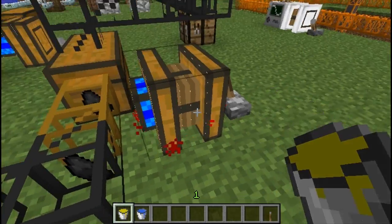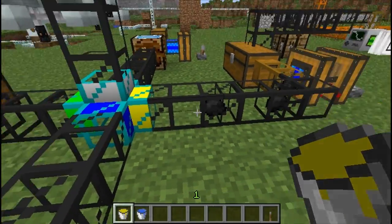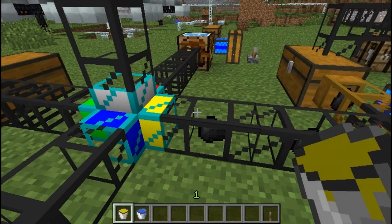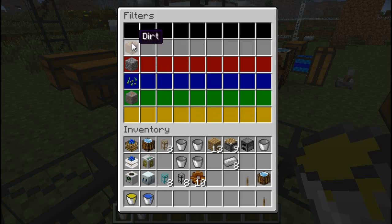Sadly the wooden engines are slower than dog's balls, but we can move items along these cobble pipes and into the diamond pipe, which basically just acts as a filter. In this particular case, dirt, cobblestone, seeds, and copper ore are the only things being filtered.